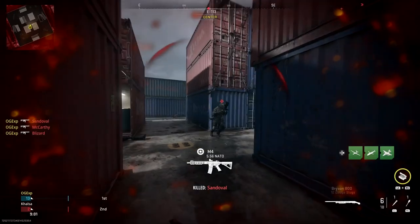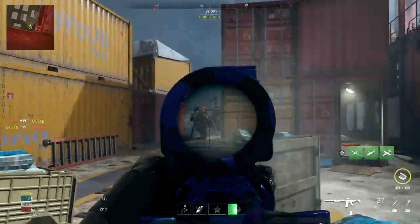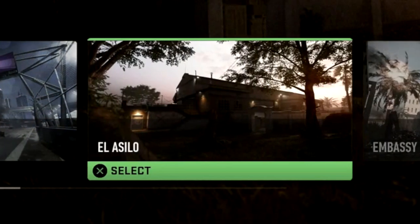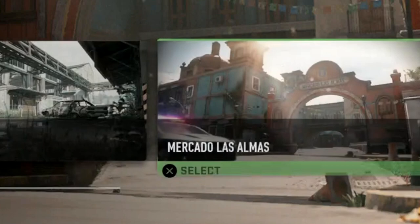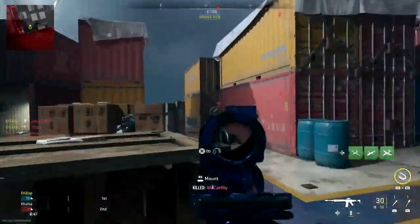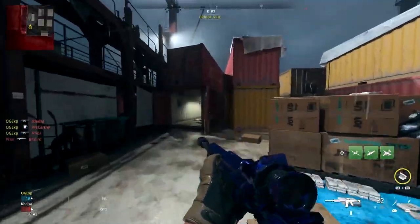I've gone through all the maps trying to find the best places to be doing these long shots and I've come down to 5 maps specifically which are the best maps in the game. We have Crown Raceway, El Asilo, Embassy, Farm 18, and finally Tarak. If you get one of these 5 maps you're pretty much guaranteed to be getting between 10 and 20 long shots per game, so it'll only take you about 2 games.